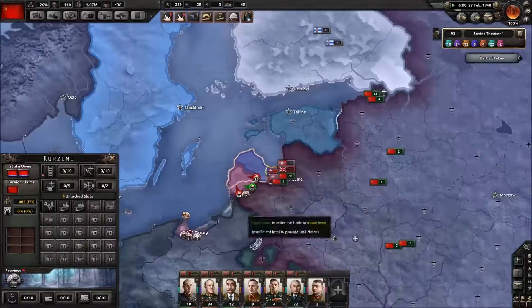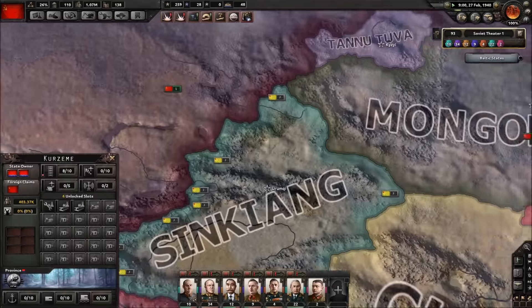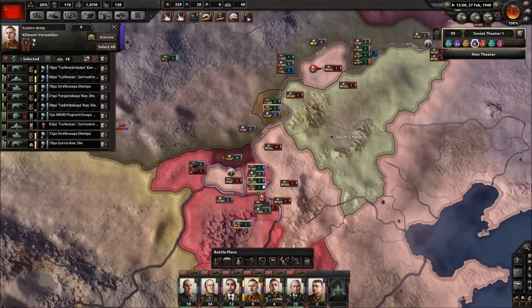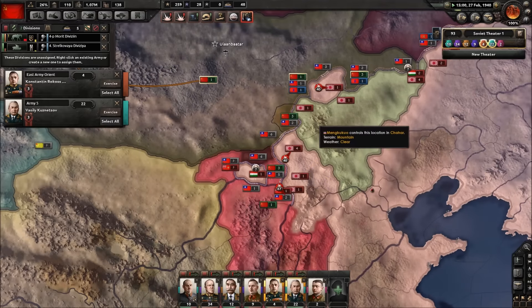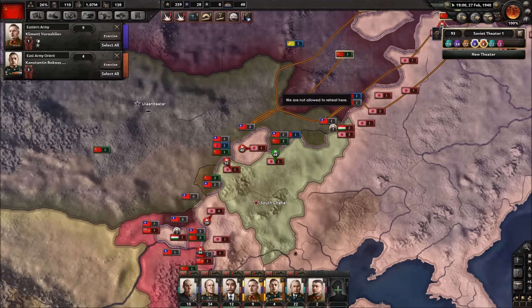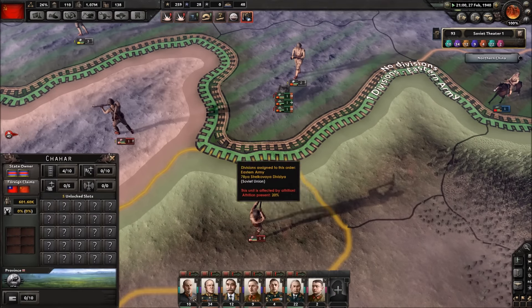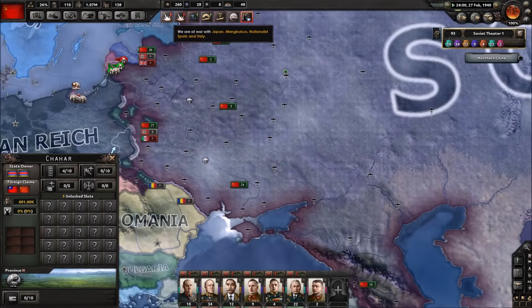Let's check on the eastern front. The German Reich has given us eastern Poland as agreed — truly amazing. Things on the eastern front look basically the same as before — not very much going on. We're still trying to take South Jahar and we should definitely renew efforts there, sending everybody we have. It looks like we're even getting some support from our Chinese friends. What a turn of events!